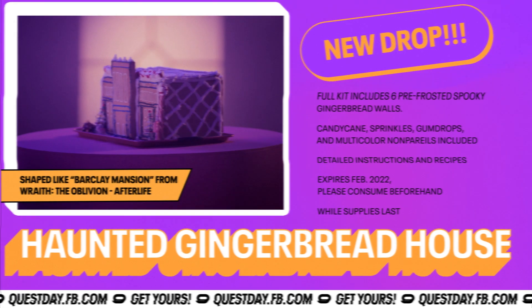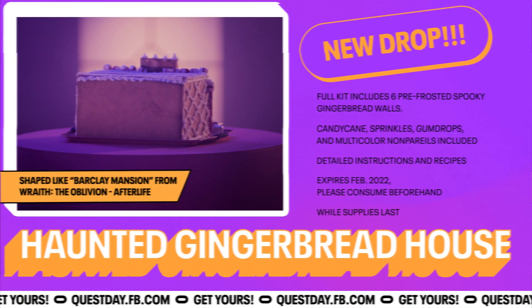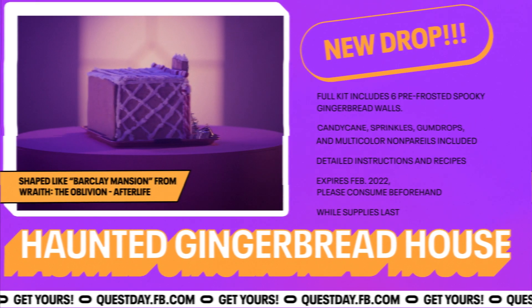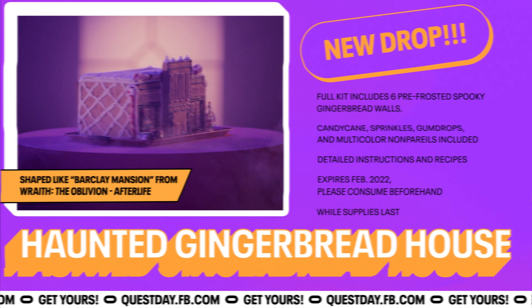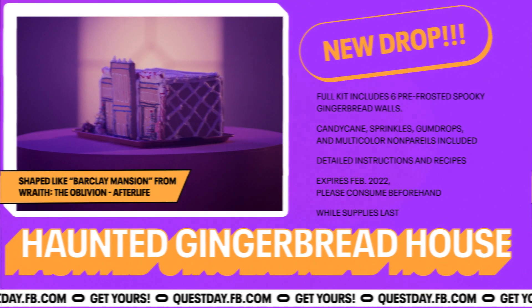Barclay's Mansion from your favorite Quest 2 horror title, Wraith: The Oblivion Afterlife. This detailed kit comes with instructions and includes candy canes, sprinkles, gumdrops, and multicolored nonpareils. Spooky! The kit is not built to size, because that would be ridiculous. Grab yours now.